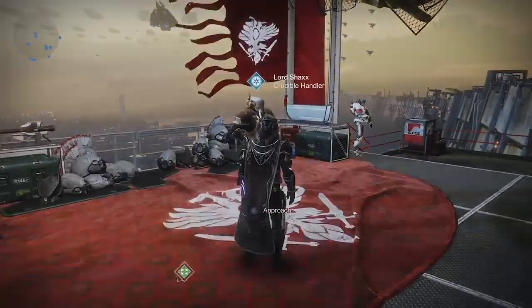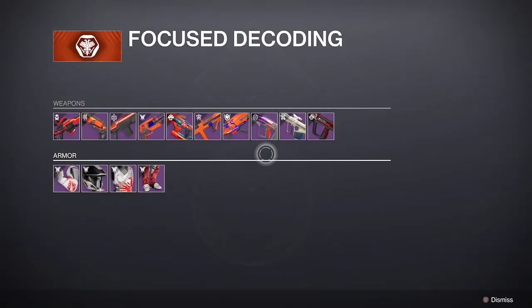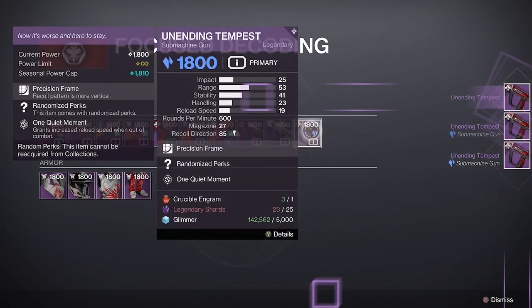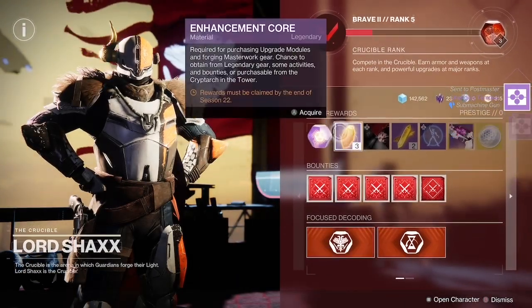Hello, welcome back to my channel. Today I'm going to be showing you this gun in Crucible that is so overpowered — it's a submachine gun. I'm gonna get three of them and see if we can get any good rolls from the focus engrams, and we're also gonna claim the prime engram.